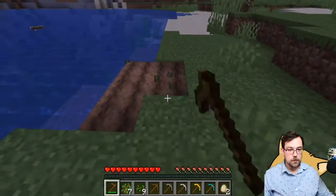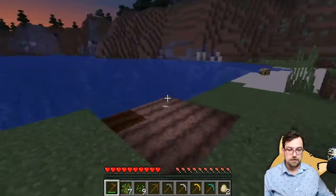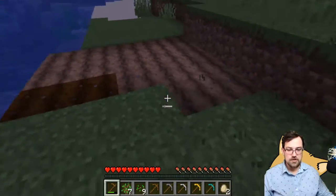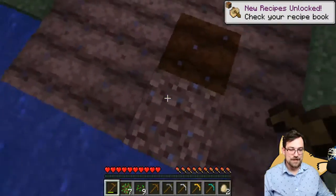We're going to find a water source block. It doesn't have to be the ocean — it can be anything: a river, as long as it's water, you'll be fine.